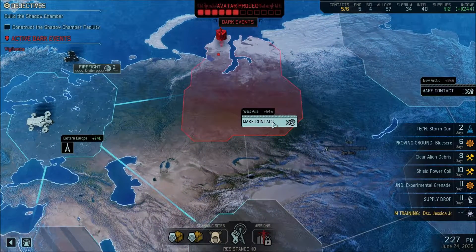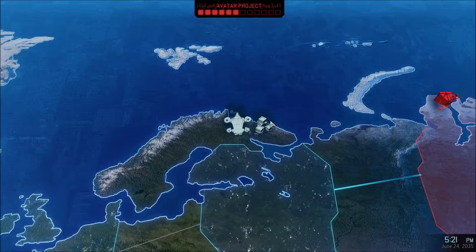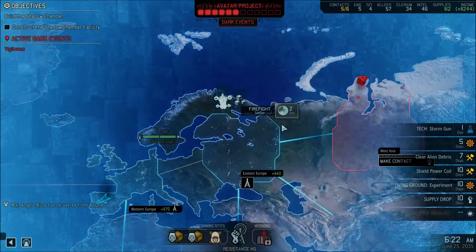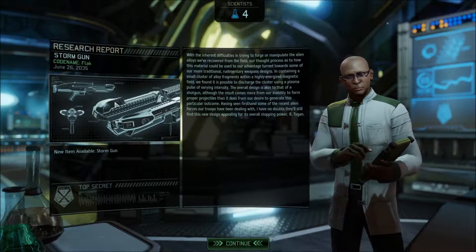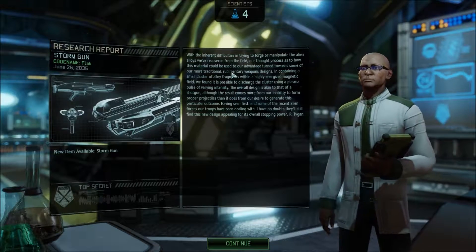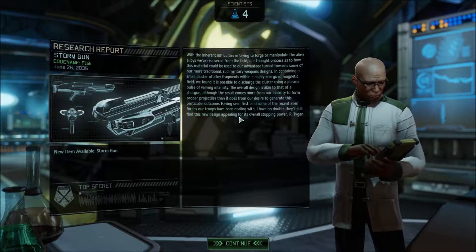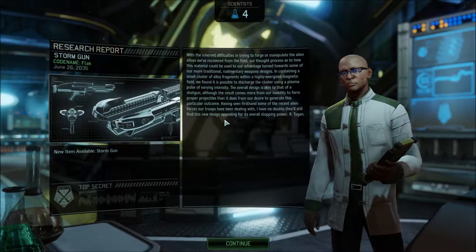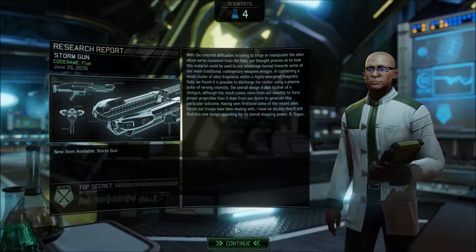We're not going to do anything drastic — just grab the soldier, grab the intel, then decide. We're not in any great rush right now. I'd love to make contact and take that Black Sight out, but it's not a massive priority. We've researched the Storm Gun, which is the end-game version of the shotgun. By containing a cluster of alloy fragments within a highly energised magnetic field, it's possible to discharge them using a plasma pulse — the design is akin to a shotgun, though it comes more from our inability to form proper projectiles than a desire for that outcome.